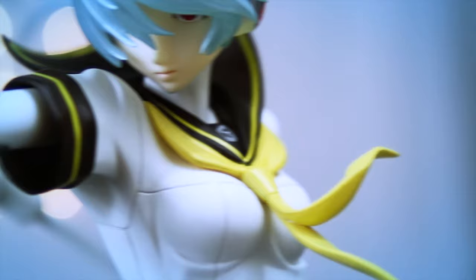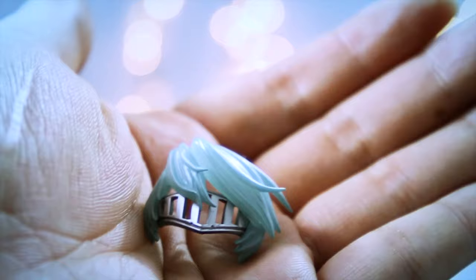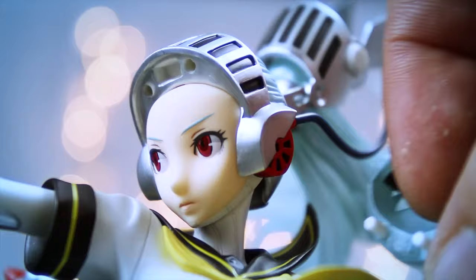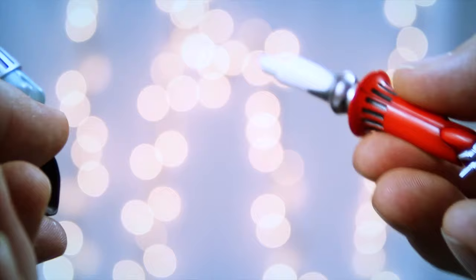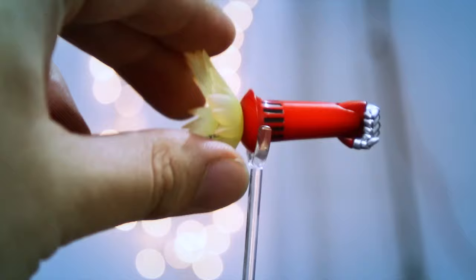Labrys comes with two interchangeable parts consisting of a rocket arm piece, a clear plastic stand to hold the rocket arm piece afloat, and an exchangeable hair piece giving her a metal visor. The figure comes with instructions explaining how to change out her parts. To change out her hair piece, you simply remove the default piece and reattach the visor hair piece through the two pegs. To equip her rocket arm, you remove her left arm with some force, then attach the rocket arm and proceed to place it onto a clear stand to hold it in place.